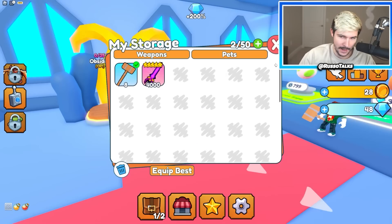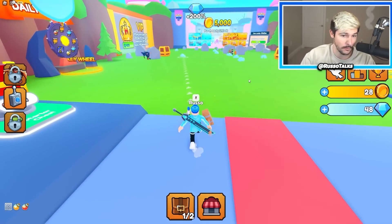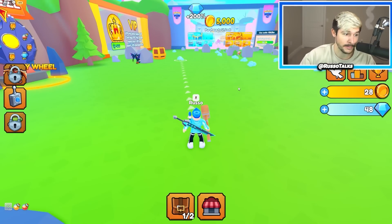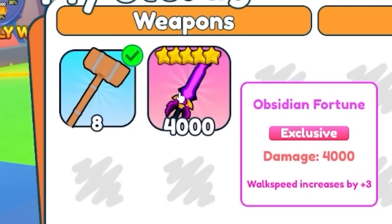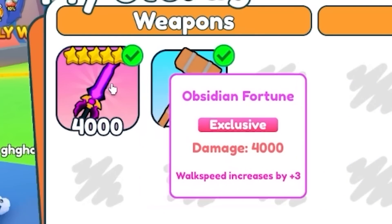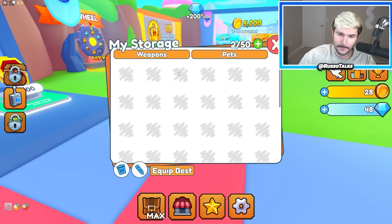So now I go from wooden hammer — you're typically supposed to buy better weapons over time, better ingredients, better pizza, Papa John's — but I just immediately skipped to the best weapon ever: the obsidian fortune.